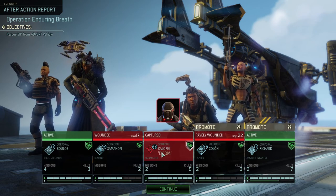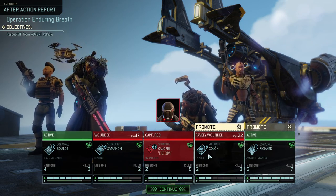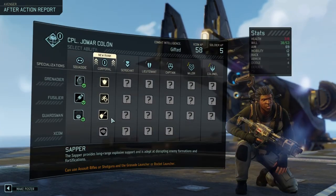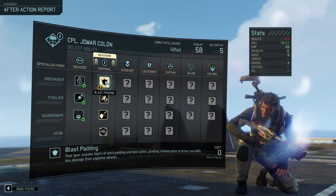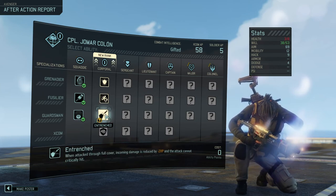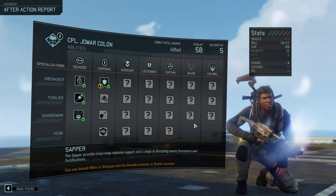Well, it is what it is. We have a new Corporal Sapper. Blast Padding — your gear includes layers of extra padding and blast plates, granting a bonus point of armor and 65 percent less damage from explosives. Skirmisher King gives plus one mobility, and Entrenched reduces incoming damage through full cover. I think we're going with Blast Padding — get some armor in there.